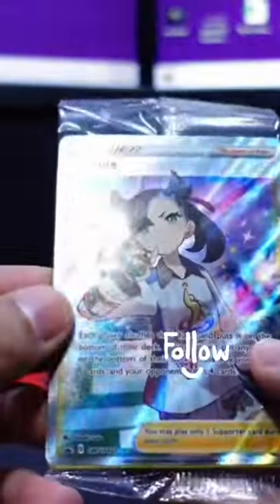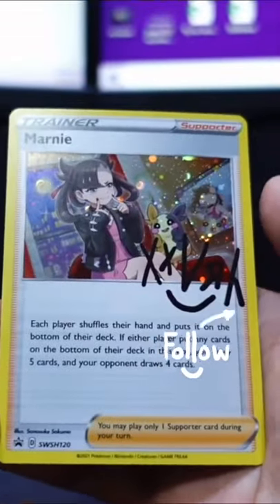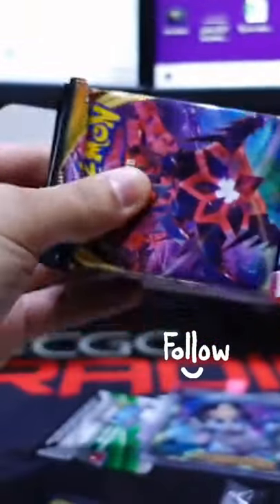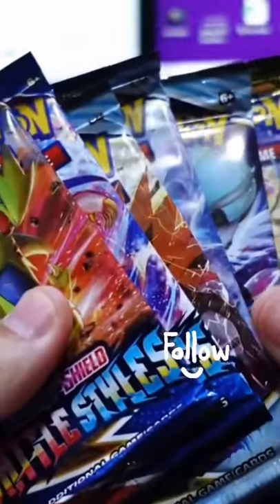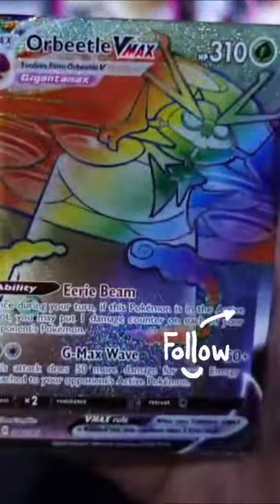And of course this incredible full-art Marnie promo card. We have 3 additional Hollow Rare Marnies, and we even got one with a Hollow Swirl. Inside the deck box, there were 7 Assaulted Booster packs, and we managed to pull this sick Rainbow Rare Orbito from one of the packs.